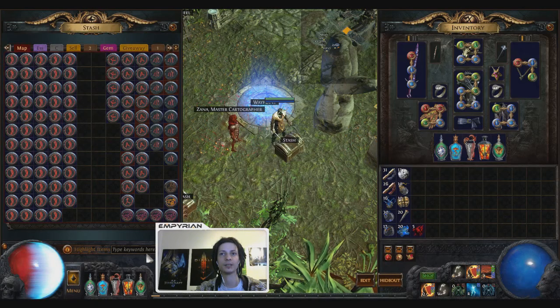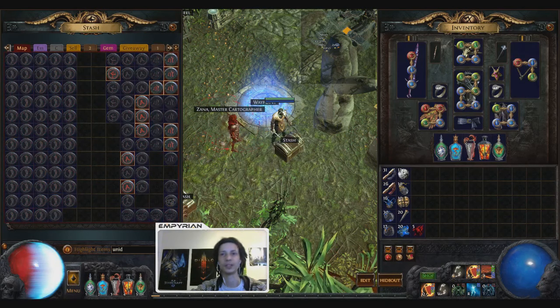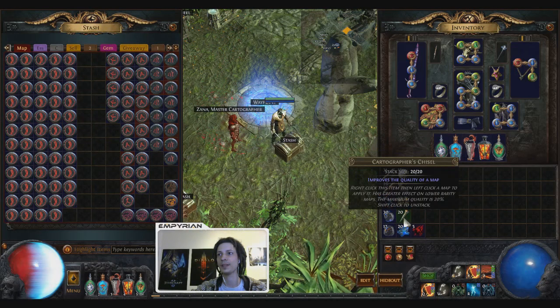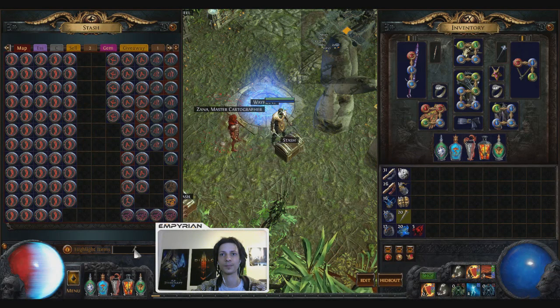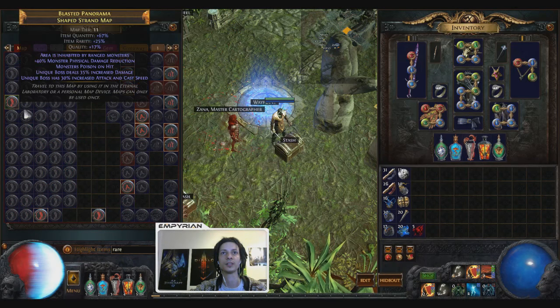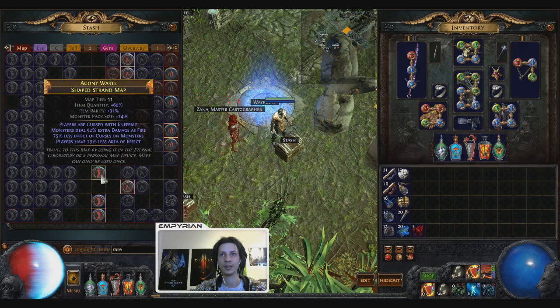First of all you get rid of the unidentified ones. We don't have any right now. Then you scour the magic ones and then you start chiseling them. But first, you put the rare ones away so you don't accidentally chisel these while they are rare.